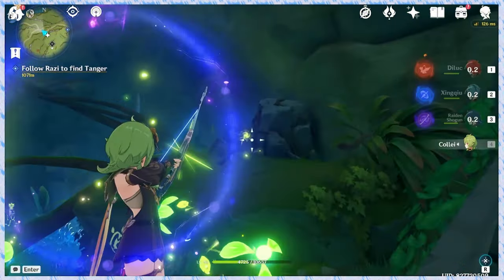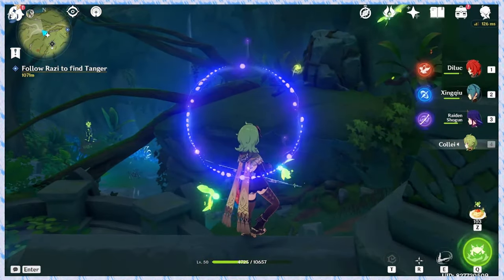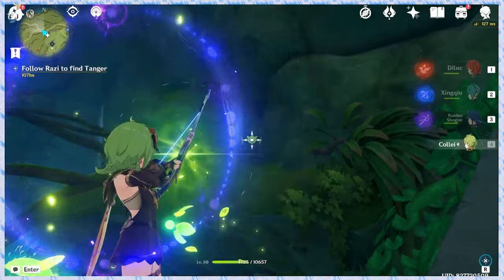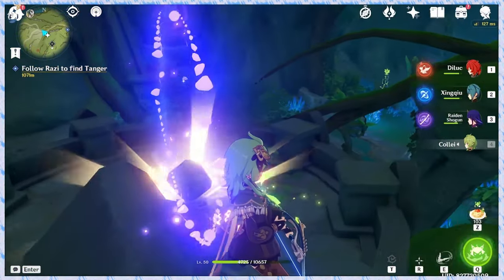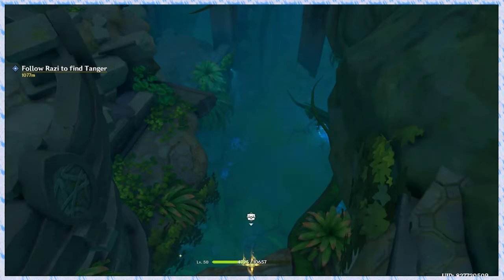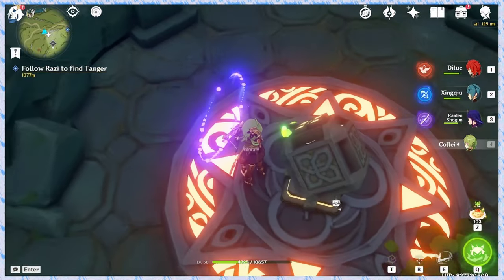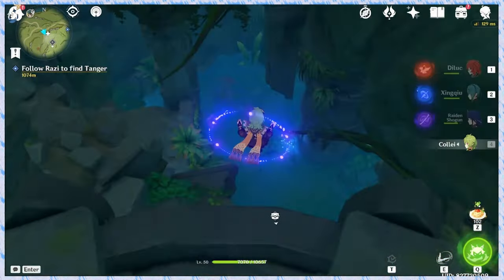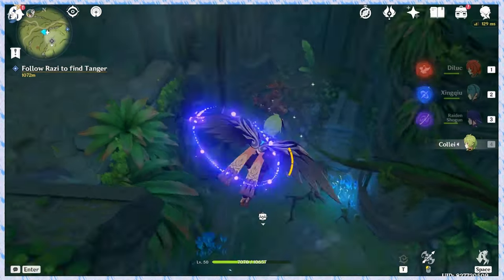You have to unlock it. Now I will unlock it, and the water level decreases. I will also use the dendro element. I think there's a precious chest or else a luxurious chest here.